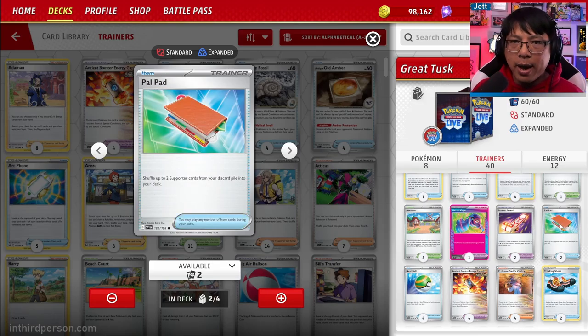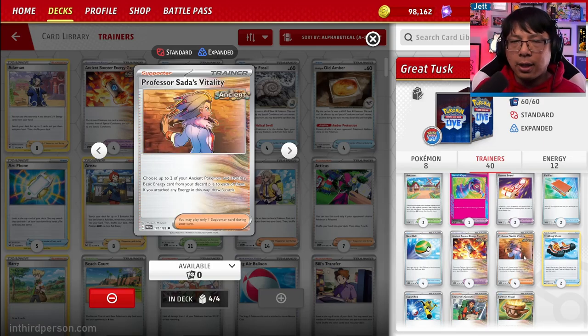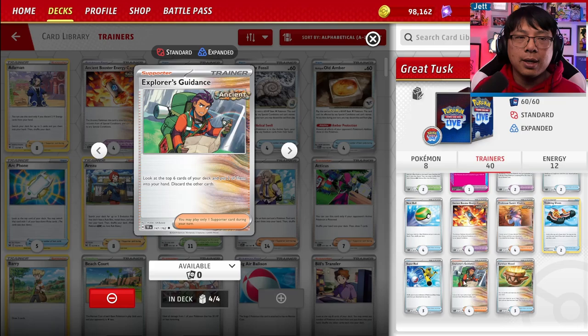We also have Palpad to get our supporters back from the discard pile and put them into our deck. Four copies of Nest Ball to get our basics down. We've got Sada's Vitality to accelerate energy and draw cards — we choose two ancient Pokemon, attach an energy to each, and draw three cards. That's one of our key ways of accelerating energy while also drawing cards. Tracking Shoes can also help us draw cards; it lets you look at the top card of your deck and either keep it or discard it, with some discard synergy — we can discard energy and use Sada to reattach it. We've got three Super Rods to get our Pokemon from the discard pile back into our deck, making sure we have Great Tusks online and preventing ourselves from decking out. Explorer's Guidance is a double-edged sword — it lets you look at the top six cards of your deck, keep two, and discard the other four.